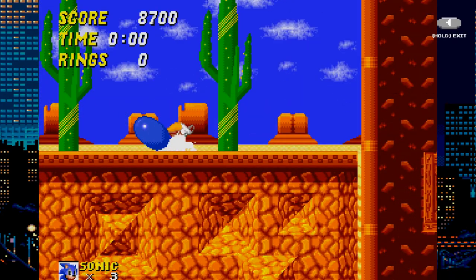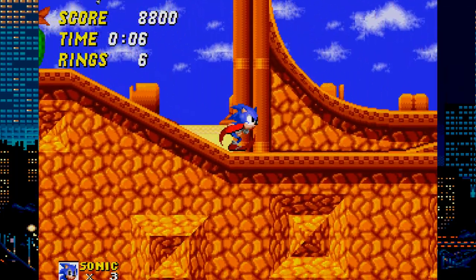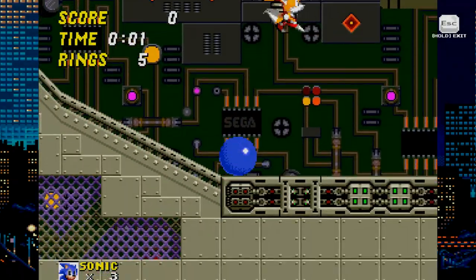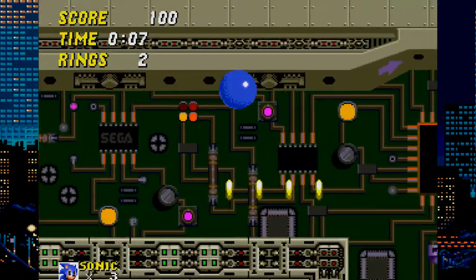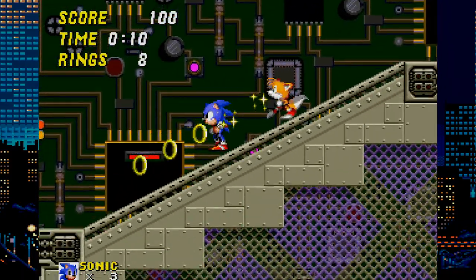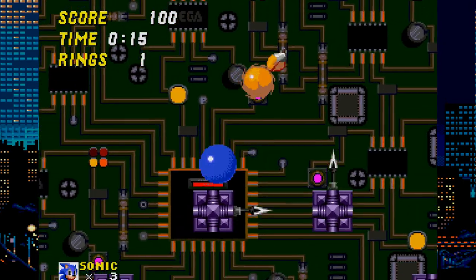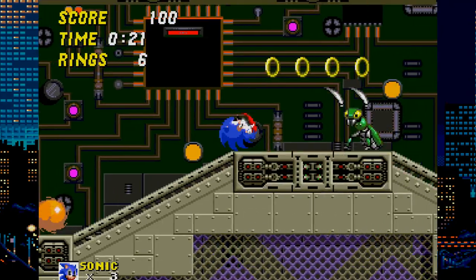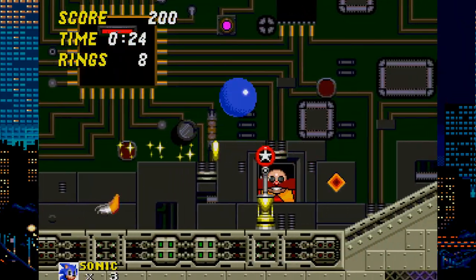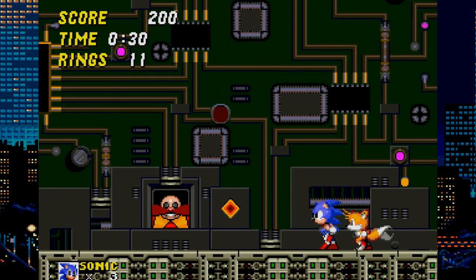The only major problem I had with this hack is that you have to use the level select in order to play the stages — you cannot encounter them normally by playing through the one-player campaign. I would have preferred them to just be added to the existing stage list so you could start at Emerald Hill and proceed through the game. Unfortunately the only way to access these stages is entering 1965, 917 at the sound test to access the stage select. Outside of that it would have been a good hack, but having to use level select is enough to make me not want to keep it.